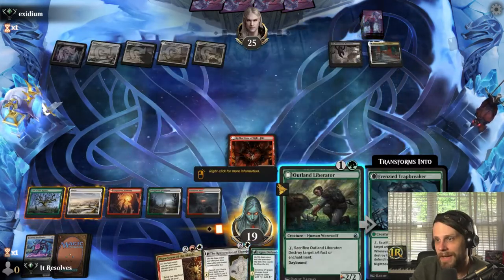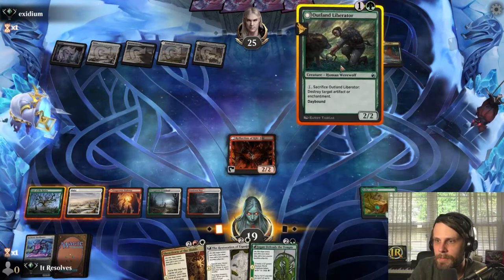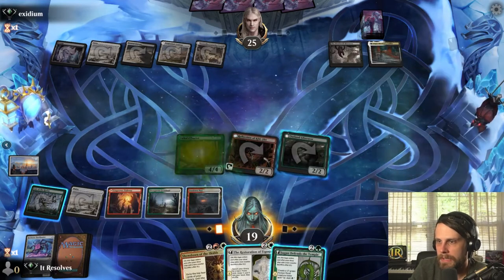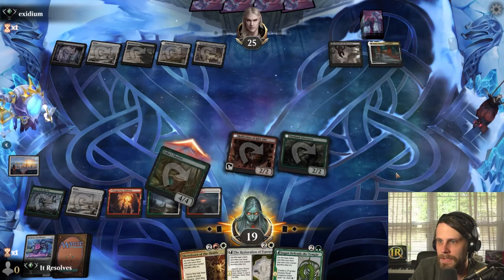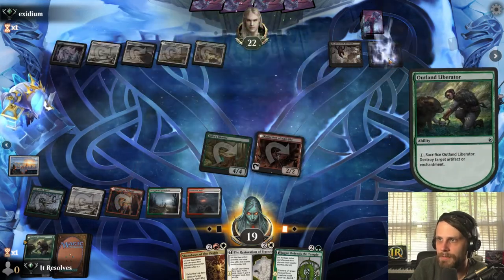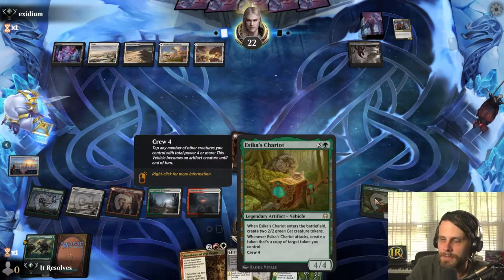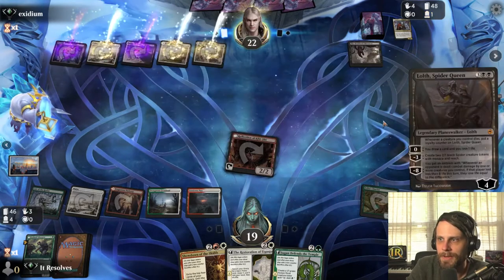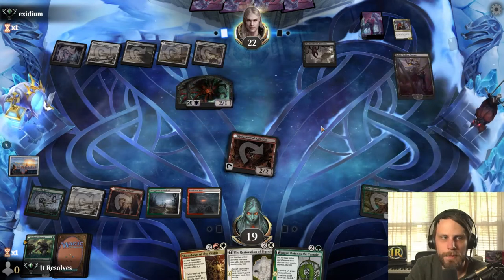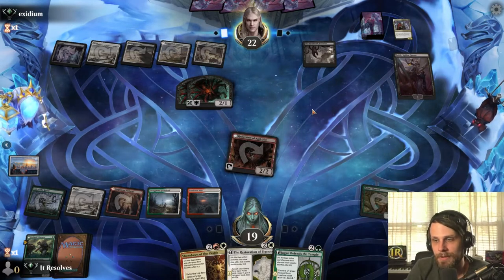We do have the Outland Liberator which can straight up destroy any of what they're doing. We need to leave open one mana for this. Let's crew up and attack in — we don't have a token to copy sadly. I'll go ahead and blow this up now; I don't particularly want them to get Edgar back. It also gives us more options for next turn. One thing I noticed in practice: this list doesn't necessarily spit out tons of tokens, but once it gets going you can really do a lot with it.